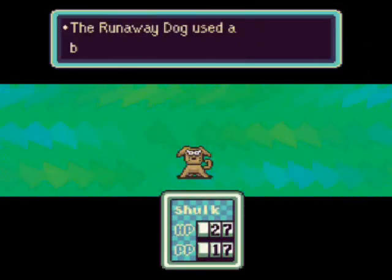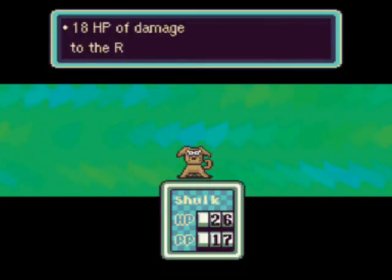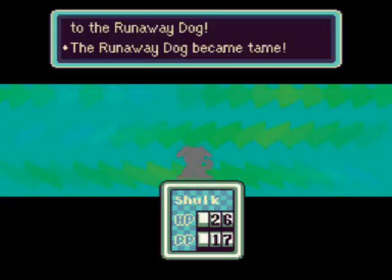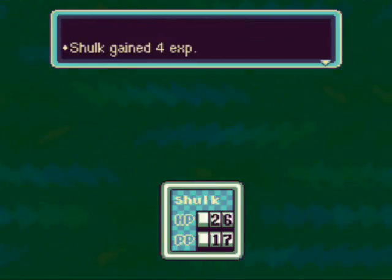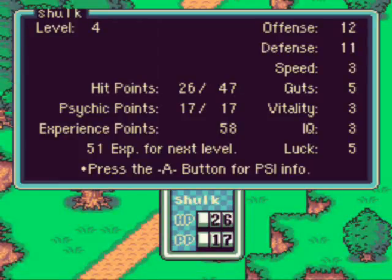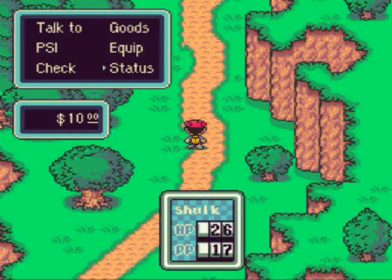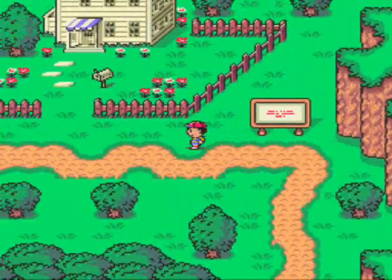As you can see, we're getting stronger now, so the dogs are dying a lot quicker than usual. But we can't grind off these forever because we're getting to the point where we need like 60 or even 51 experience points until we gain our next level. We don't want to be grinding off dogs for hours and hours getting 4 EXP per every dog we kill because that's just going to take up way too much time.